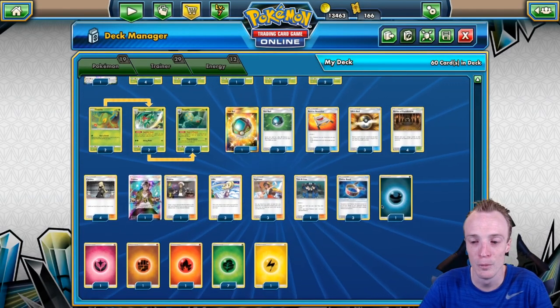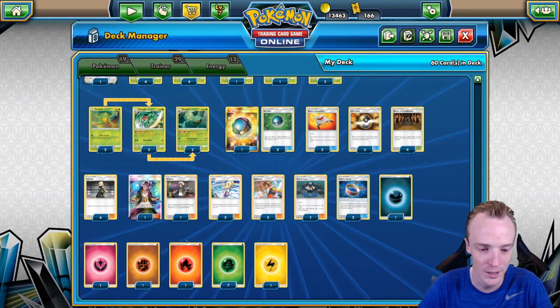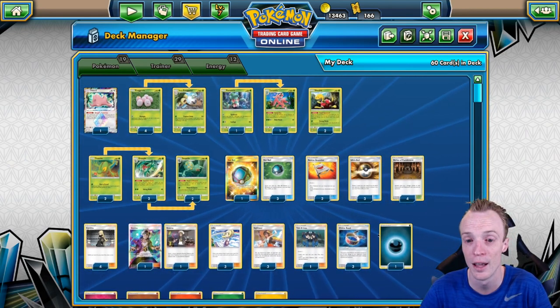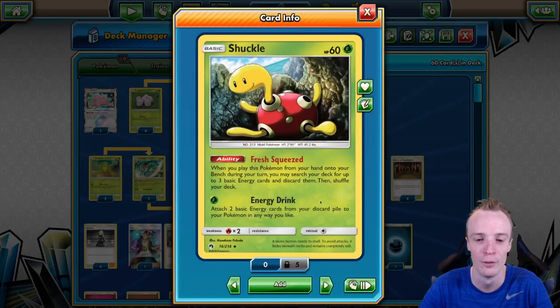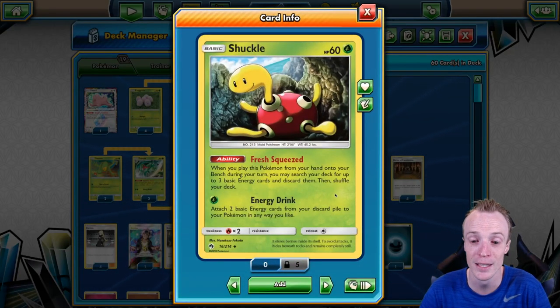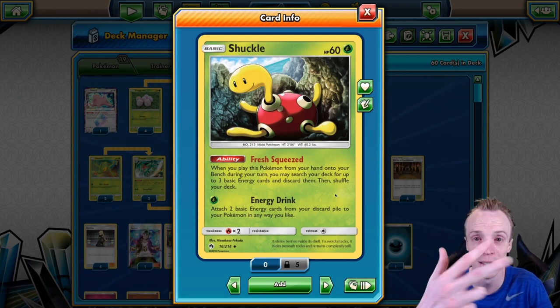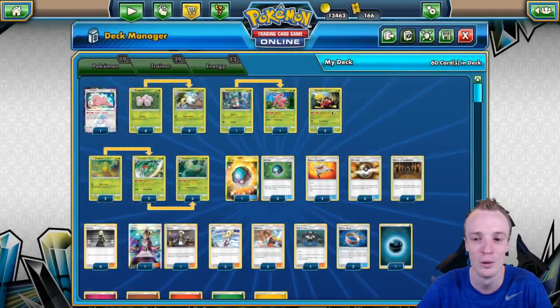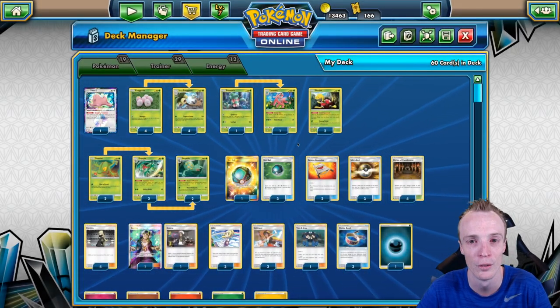We've got to run different types of Energies — I'm running 6 here. I need to get 5 of them in the discard pile. How? With some Shuckle Love. When you play Shuckle from your hand onto your bench, you may search for up to 3 basic Energy cards and chuck them in your discard, powering up our Exeggutor nicely. And that is how the combo works.